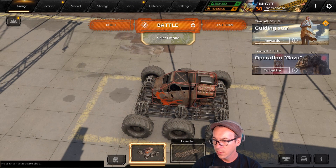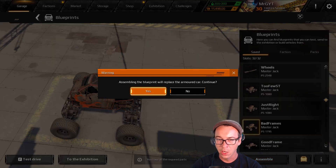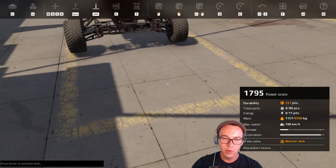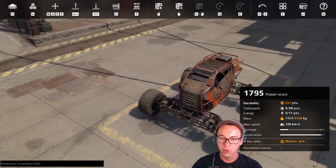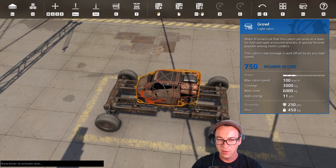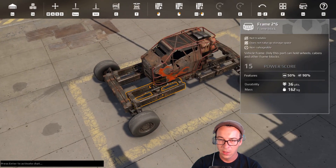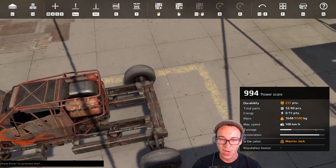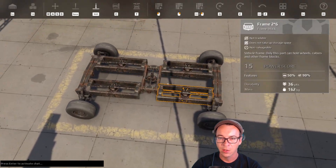Frames are super important. Setting up your frames is probably the first thing you'll do on any build. Here's an example of how NOT to do it: if each wheel is only attached to one frame and you lose that frame, you lose two wheels and you're crippled. The correct approach is redundant pieces — each movement part should be attached to two frames. Lose one frame, it's fine. Finding ways to attach each movement part to more than one frame keeps you fighting longer on the battlefield.